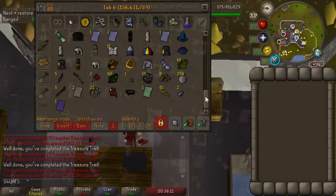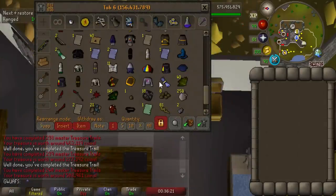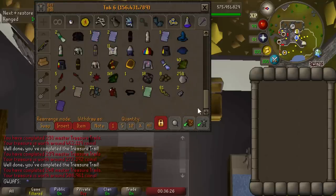I'll put up a screenshot of the loot from the easy and masters. It might not be perfectly accurate — sometimes RuneLite does miss a clue or two. We probably at least broke even, and given the good items we got from the easies, we probably profited pretty decently.